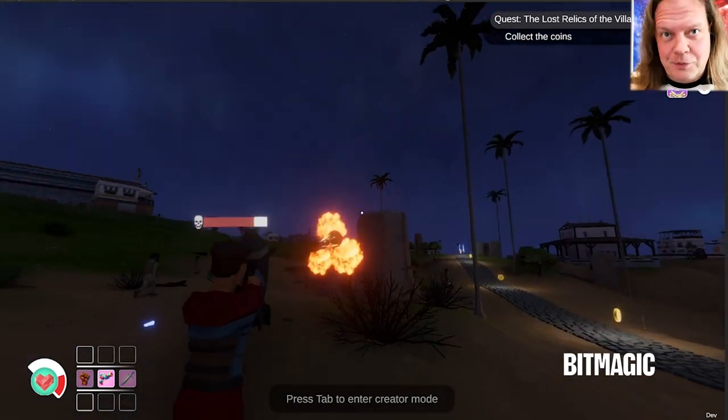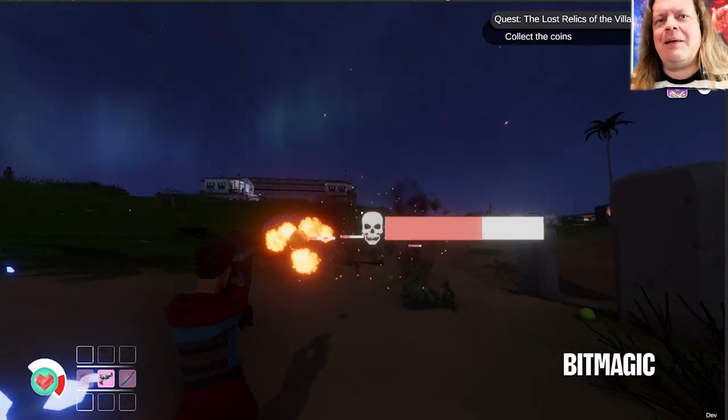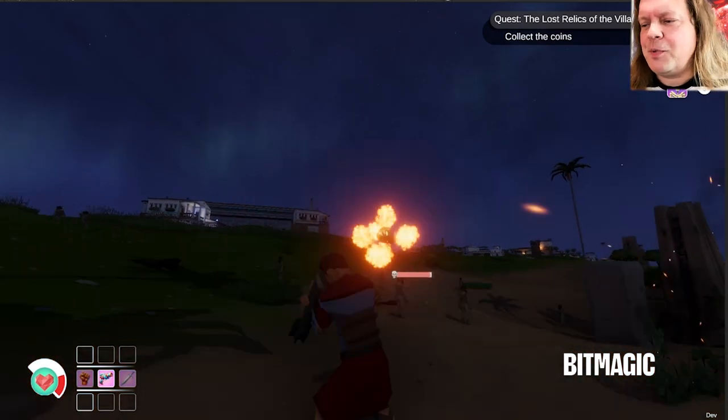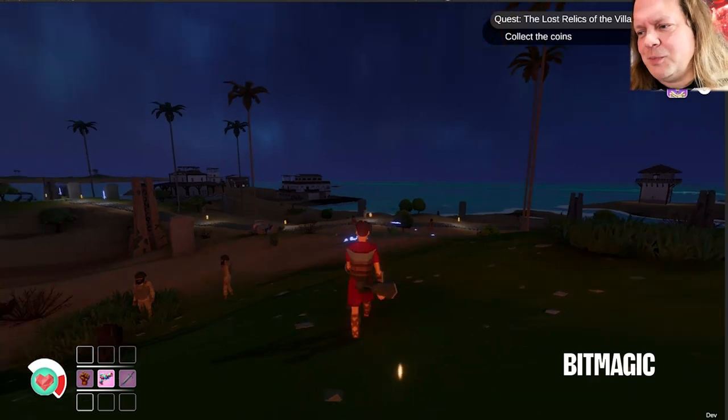You just drop them right there. And when your players are playing the game, they'll find those power-ups and be able to upgrade to the weapons just wherever you wanted them to be.